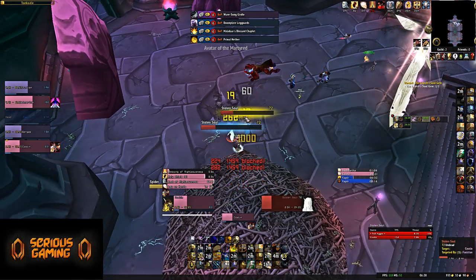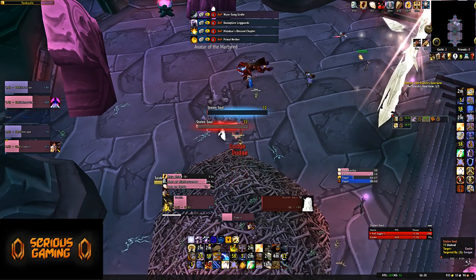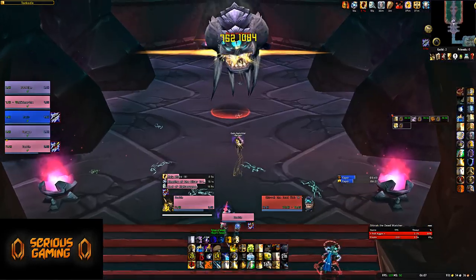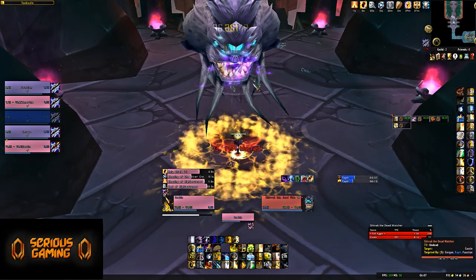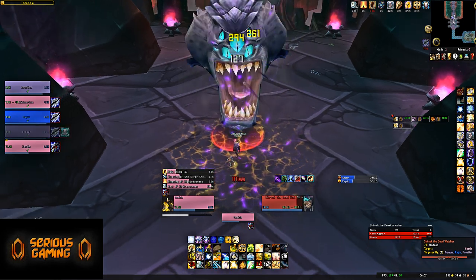Getting this boss done is very much recommended — some pretty good items come from this place, like the tank shoulders and a very good cloak that physical DPS will want. That's it for this particular dungeon. Questine here, signing out. Don't forget to subscribe, like, and enable notifications, and don't forget to talk with the Naaru that spawns once you kill the final boss if you have the quest for it. Stay tuned!